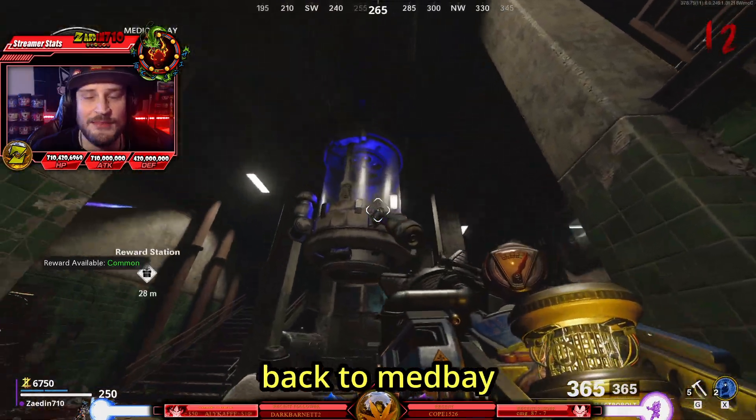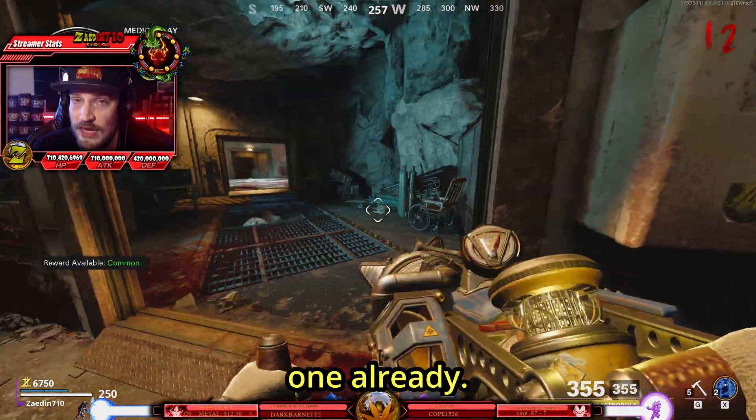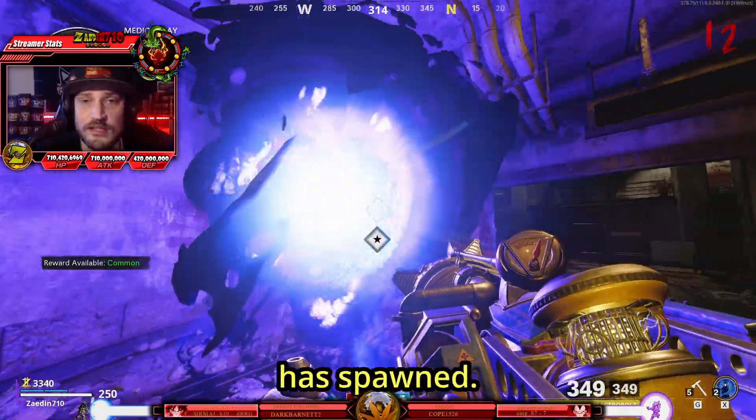Now with this final upgrade, go back to Med Bay and hit the final cylinder. At this point I highly recommend getting a Semtex or a C4 if you don't have one already. Now with all that done, go back to Med Bay and you should see a new portal has spawned.